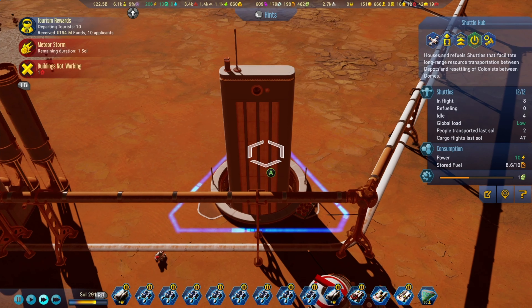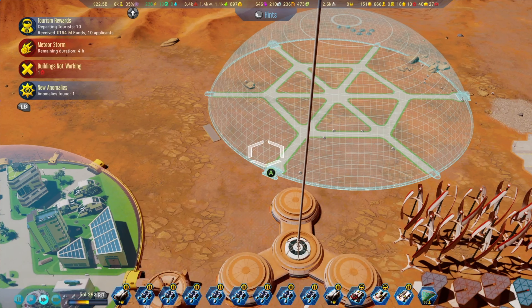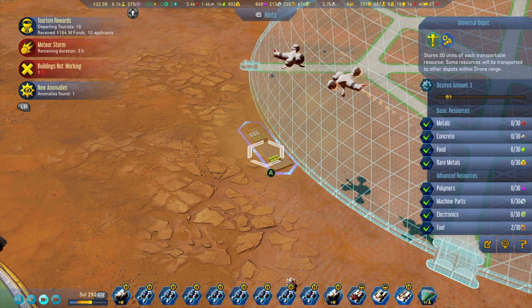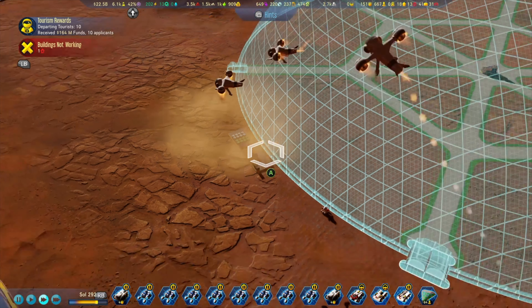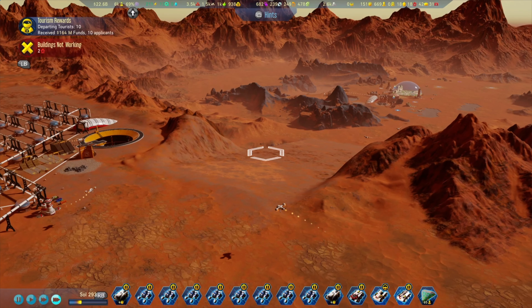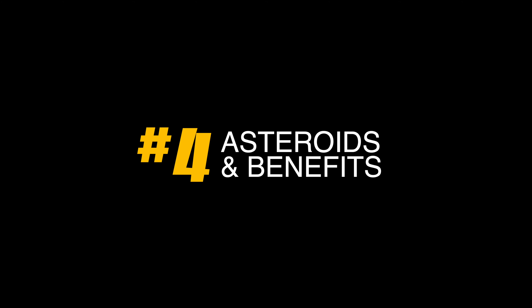Number 5: Shuttle hubs are basically flying drones — they'll relocate resources to wherever they're needed. You have to have a depot ready, because they won't transport anything without a receiving depot. You can have up to 12 shuttles with the proper research, and place as many hubs as you want. They fly across the map, but keep in mind you'll pretty much lose them temporarily since they don't fly very fast — so it may not be efficient to send them across the whole map for just one metal.